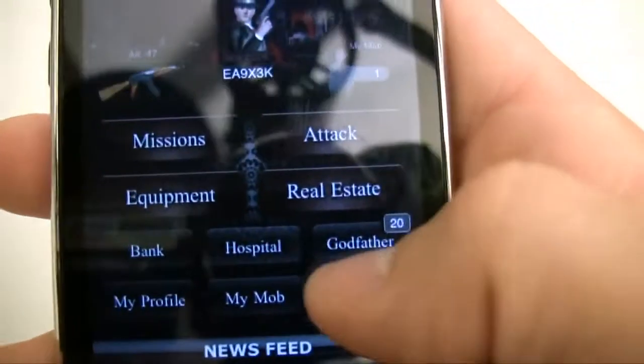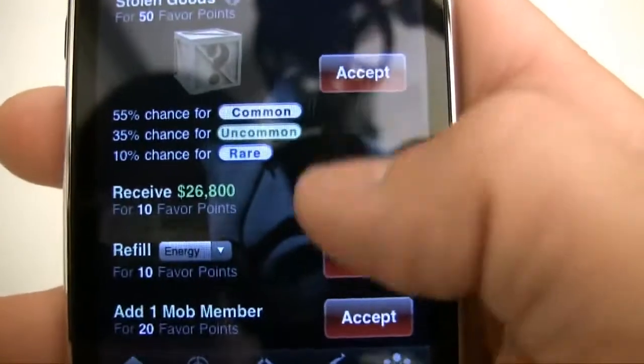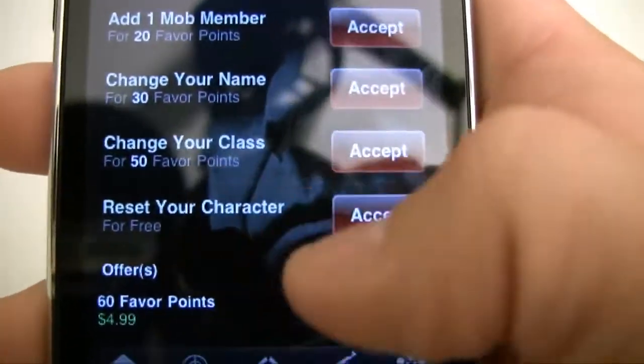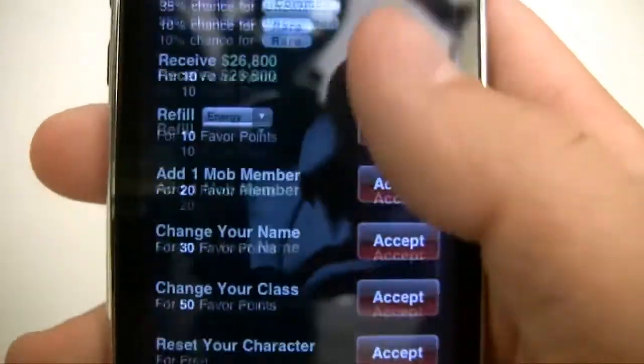Now we've got the Godfather right here. What the Godfather does is he pretty much provides various services — like refill energy, change your name, or reset your character — but these cost points. You can buy these points or you get them from playing the game. So that's what that does.